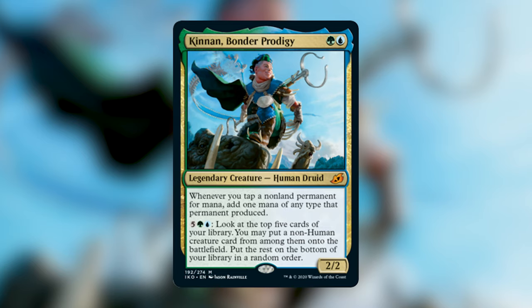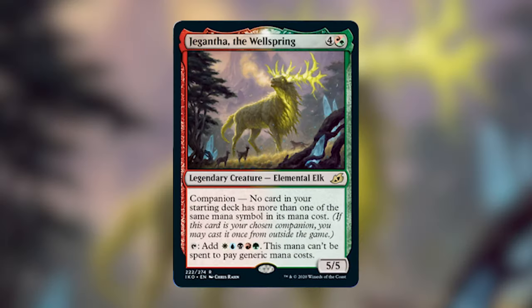One of the decks we're wanting to build is Giguanta, the Wellspring, which Griffin is spearheading. Giguanta has a powerful tap ability that taps for five colors, but it can only be used to pay for non-generic mana costs. It's a very good five-color commander that can help cast some really big creatures that are otherwise hard to cast. It's also very good main-decking in an already five-color deck such as Jodah. In the companion zone however, the deck building restriction — that no card in your deck has more than one of the same mana symbol — excludes a ton of very powerful, very necessary cards, and it'll end up being very hard to get around in most cases.